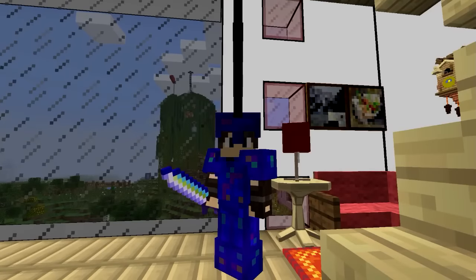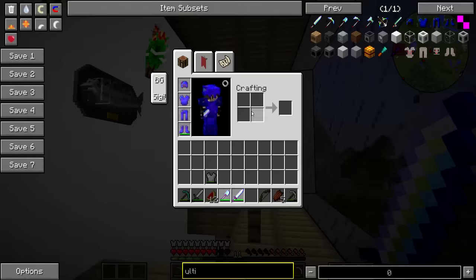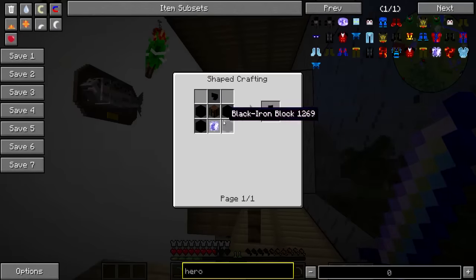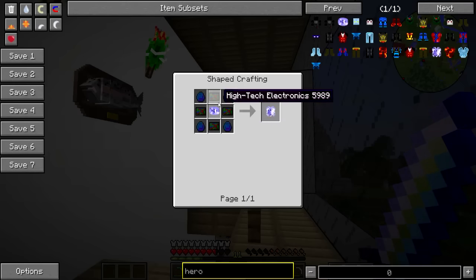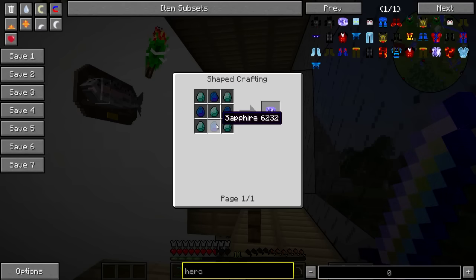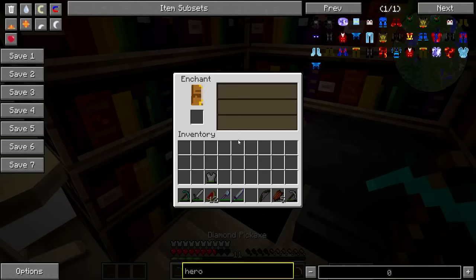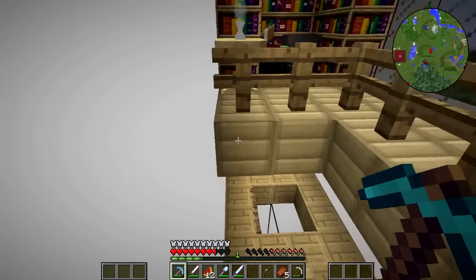I want to make the superhero stuff but it looks confusing. I need to find all the bits for the Hero Maker. I need a Hero Reactor, a crafting table, black iron, a monitor, and a Hero Gem. For the Hero Gem I need five diamonds and some sapphires, so I'm going to have to go look for sapphires. I need to go mining, but first I'll enchant my pickaxe while I'm here.